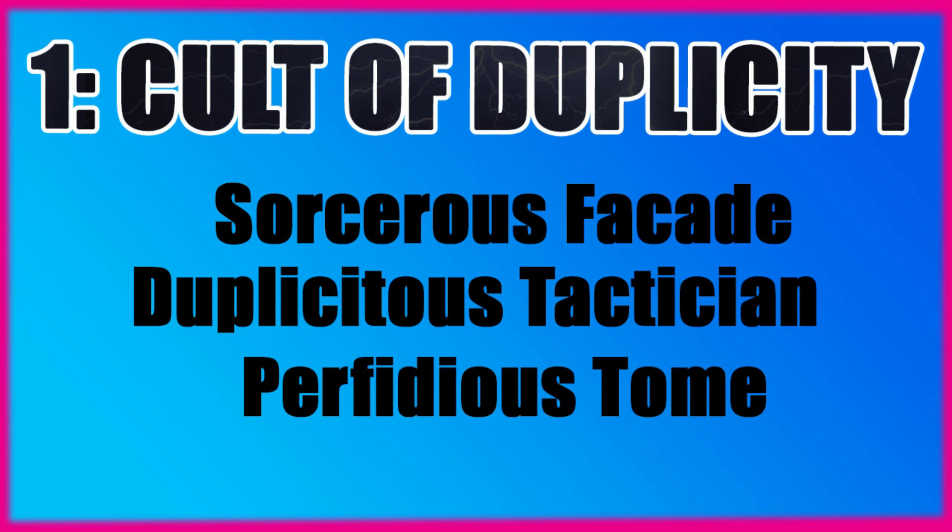In the number 1 slot, basically this becomes number 1 because of 9th edition and objective scoring units. The Cult of Duplicity is now top of the list for your cult choice. This comes with Sorcerer's Facade, Duplicitous Tactician and Perfidious Tome. Getting around the board for board control and various secondary objectives is key. Sorcerer's Facade is a Warp Charge of 7 — if manifested, a Cult of Duplicity unit within 6 inches of the Psyker (12 inches with Brotherhood of Sorcerers) is removed from the battlefield and set up anywhere else, more than 9 inches away from an enemy model, and is treated as having moved this turn.